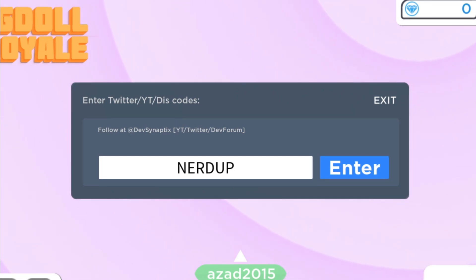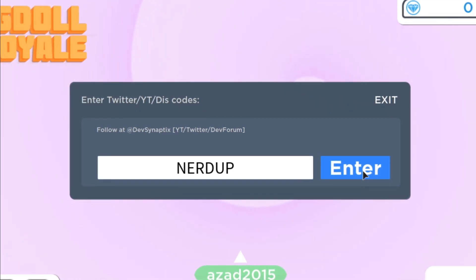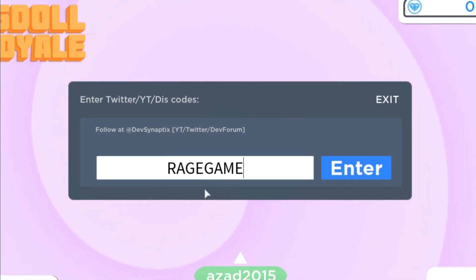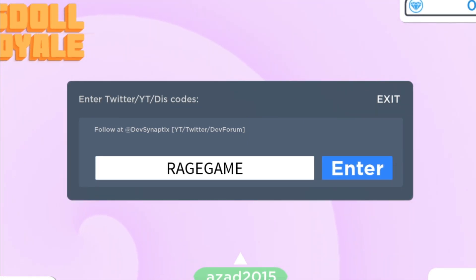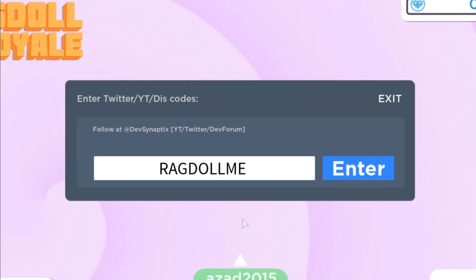The code 'nerd up' will give you two thousand and five hundred coins, which is a really massive amount of cash. Let's just press enter — there you go. Here is another code: 'rage game', and this code will give you one thousand and five hundred cash. Let's just press enter — there you go.